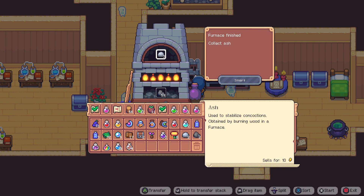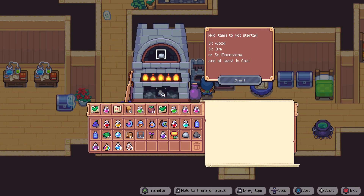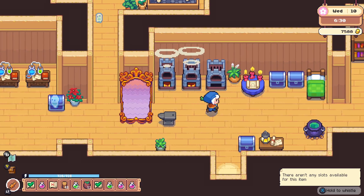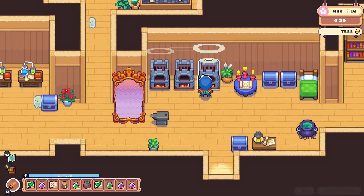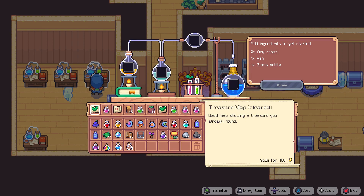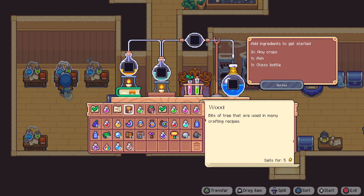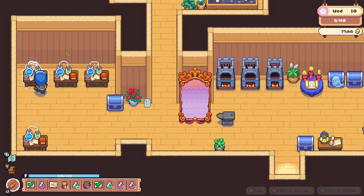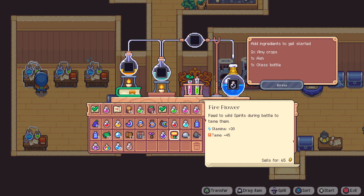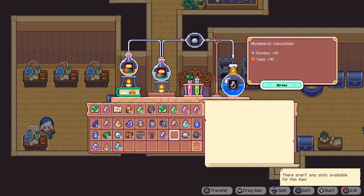Do we have any ash here? We do — let's grab these out and we'll get some more wood in. I should be conserving my wood because I do want to get another upgrade from Paulo. We'll see what we can do today though. Ash is on the go, and over to our brewing stations — we're gonna throw that in there and make some more taming potions. Fire flower in, and same thing on this one. Okay, we are good to go.